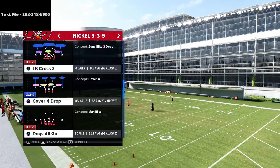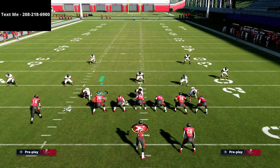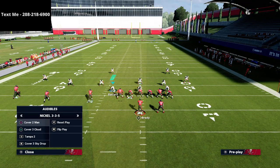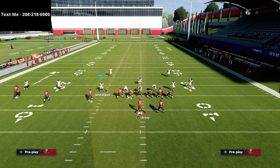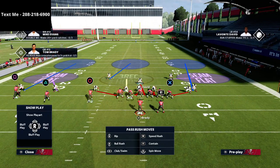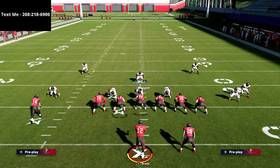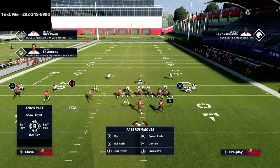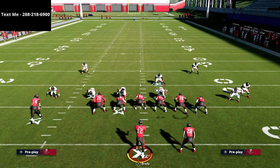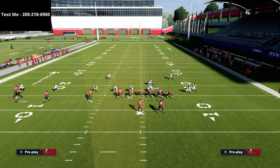What we're going to do is audible down to Mike Blitz 3 and make a couple of adjustments right off the rip. We're going to press, then click on these linebackers and just drag them out. From there, all we need to do is shift our defensive line to the left — keep contain the rush — and you're going to see what this creates.